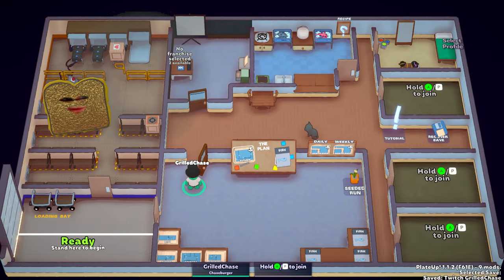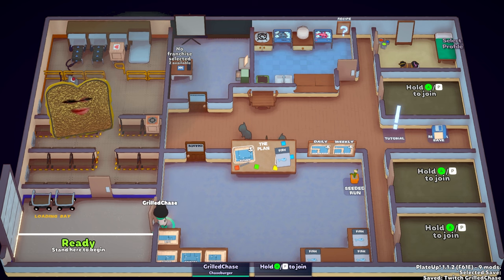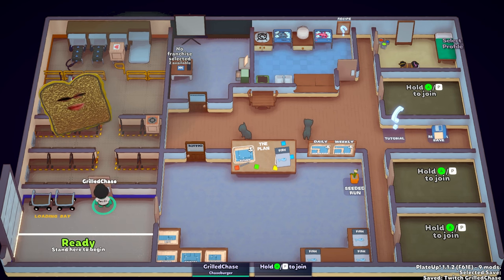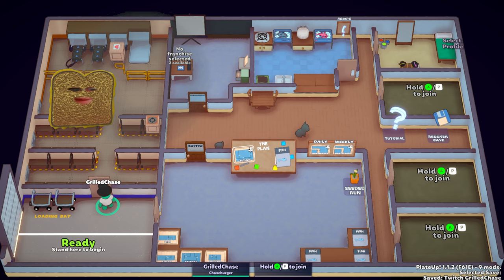So if you've picked out your dish or franchise, your floor plan, and maybe even taken some items from your warehouse, you're ready to start your run by standing right here. That's the warehouse explained. If you have any questions, let me know below and I'll try to answer them in a new video. If you would like to see me play this game, check out my stream on Twitch. Alright, bye!